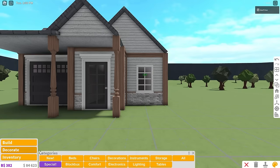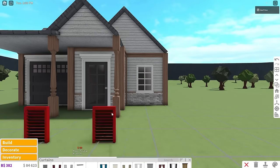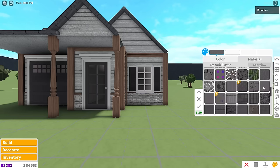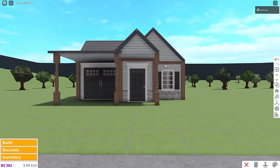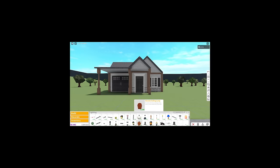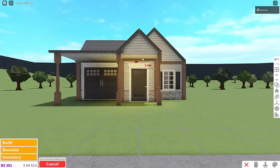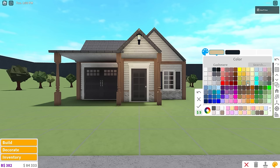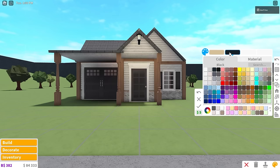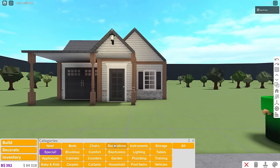Now grab a standard window, color it white with the seashell hue. Then add a classic shutter — color the outside white with smooth plastic and the shutter itself dark stone gray with smooth plastic; it matches everything else. For lighting, I love using classic outdoor wall lamps placed at the top of the roof. I like yellow lighting — cashmere, khaki, brick yellow, burlap — for this build I'm going to use cashmere.